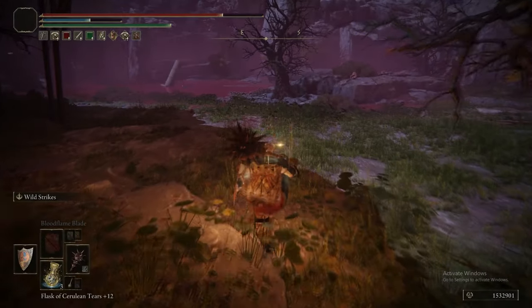Grabbing a Lord's Rune there, and one of the final Ghost Glovewort in this area. This is one of the merchants I'd highly recommend killing and putting his soul in the Twin Maiden Husks, because you don't want to deal with Sanguine Nobles every time you want some extra bolts. Just kill him there and put his soul in the Round Table. We've picked up the last items in that area, we're right at the grace, and now we get to finish Varre's quest.